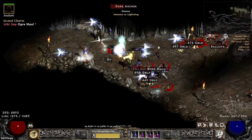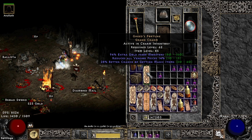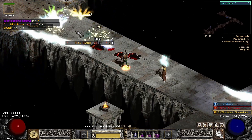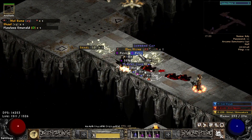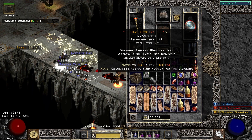A Gheed's Fortune charm — unique one. I'm happy I found one. Just great fortune, 28 MF. And if it's the first way, then you are done the fastest way. You can also find a Mal rune on your playthrough, for example. If you are kissing RNG on the lips, then you find a Mal rune on your playthrough.